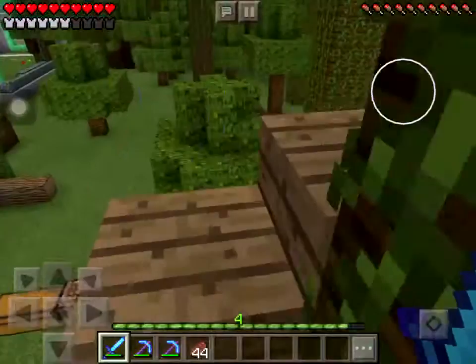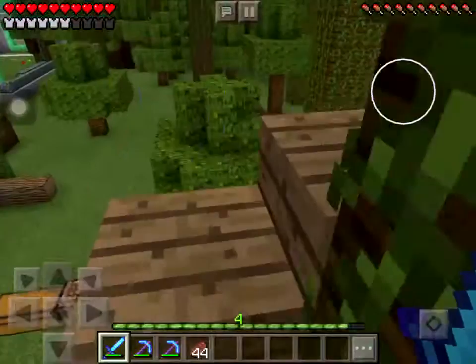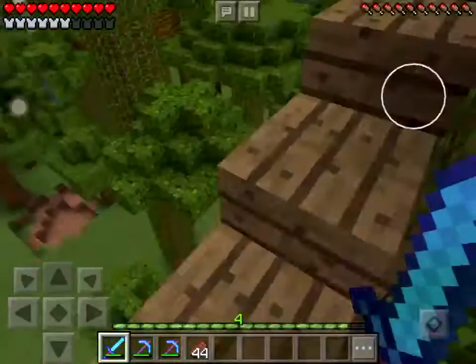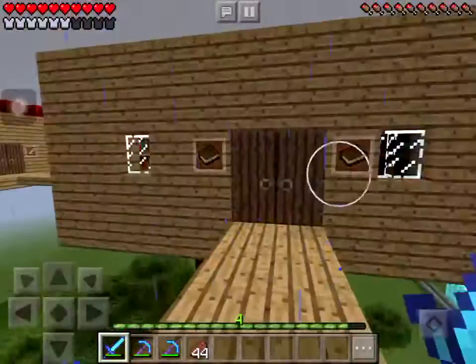Someday I will teach you how to plant a 50-foot spruce tree. I already taught you how to plant a 50-foot jungle tree, but for a spruce tree all you need to do is place four saplings on grass and then bone meal them and you should get one. The bridges are made out of slabs. This is the library — there's a couch where you can sit and read some books.